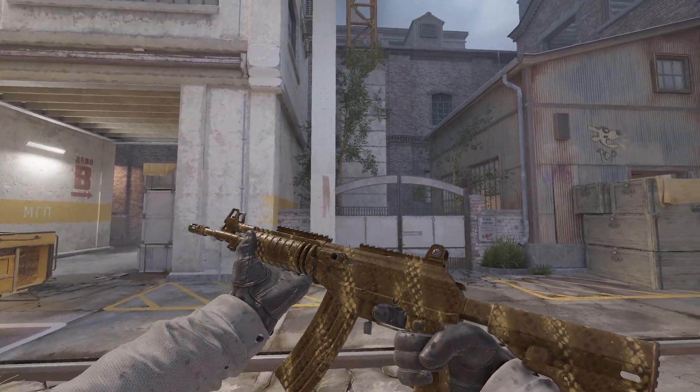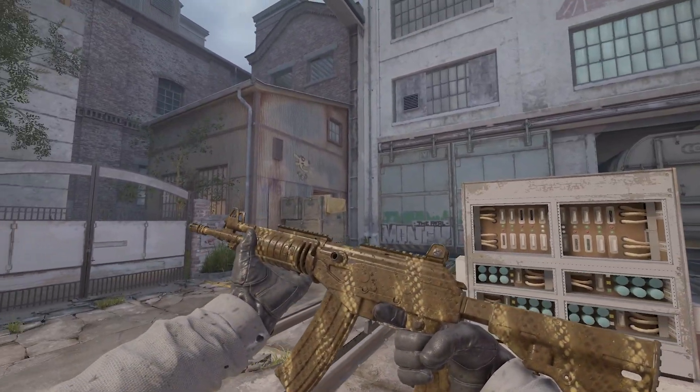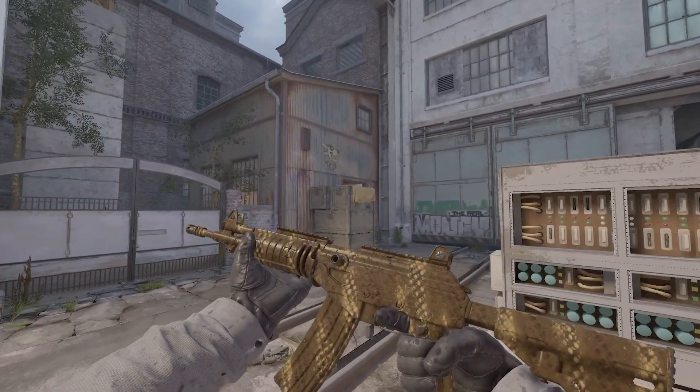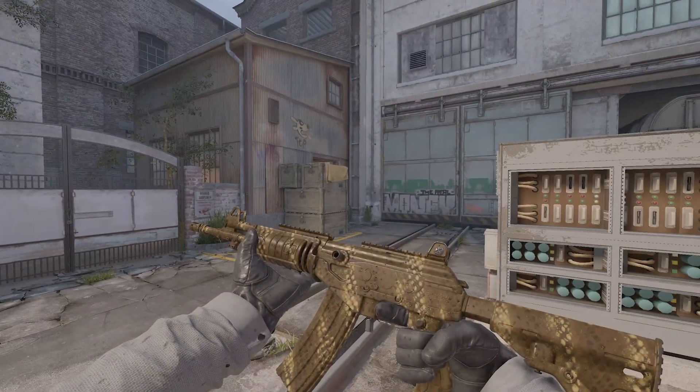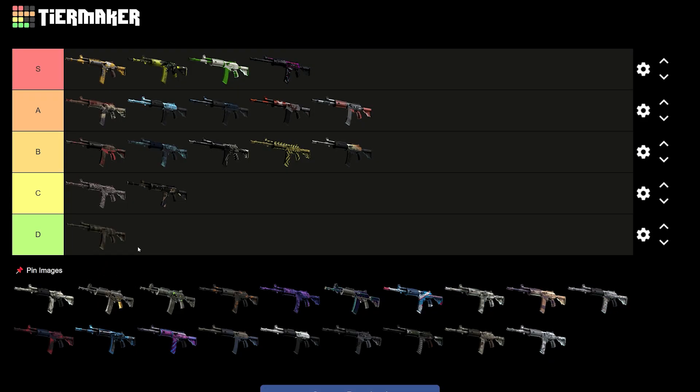What the hell is this? The Galil AR Hunting Blind. Whoever designed this must be blind — like, what the hell is this? This looks rank. So yeah, unfortunately, guys, this is the first D tier.